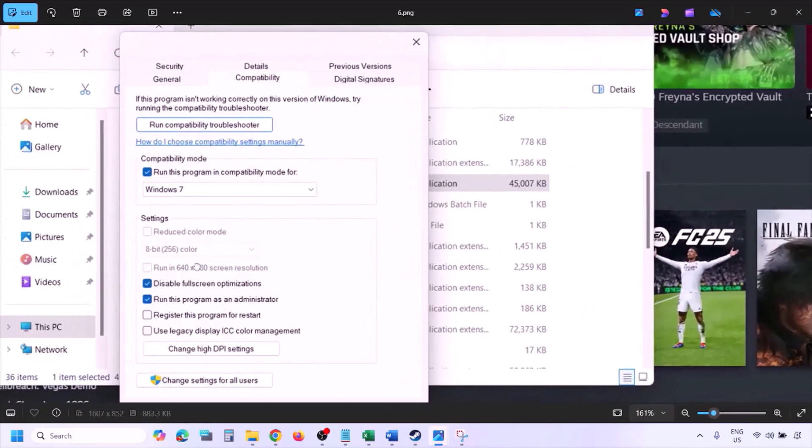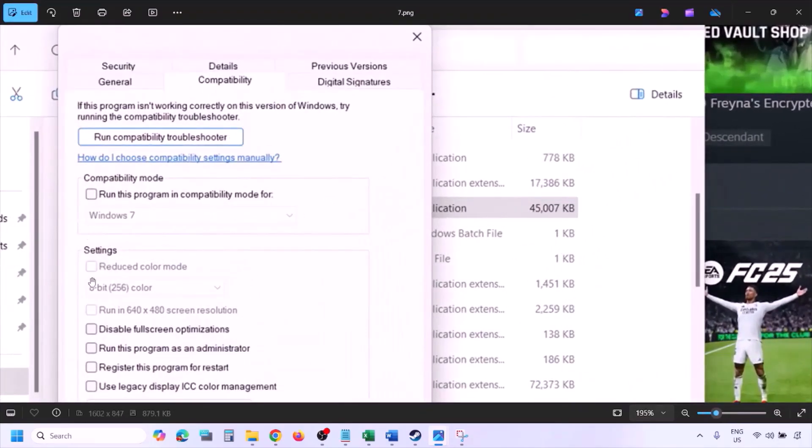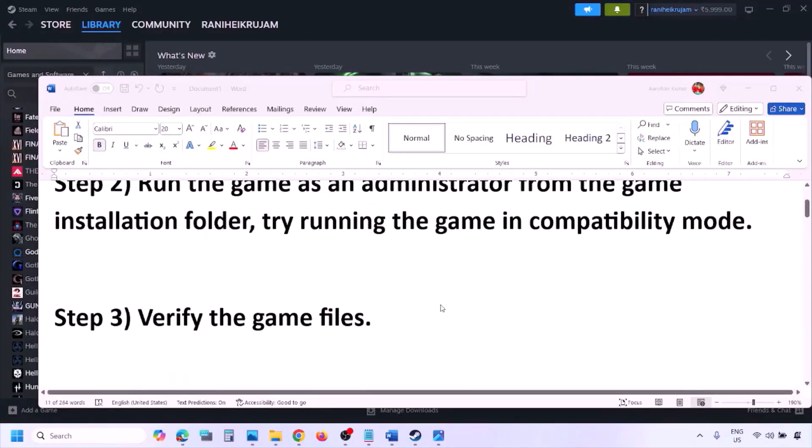If still not working, put a check on Disable full-screen optimization, hit Apply, click OK, and launch the game to check. If none of these work, uncheck all the boxes, hit Apply, click OK, and follow the next step.